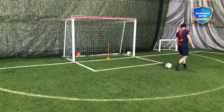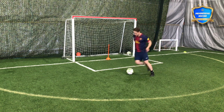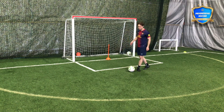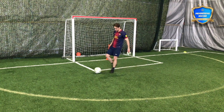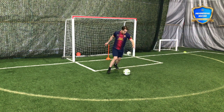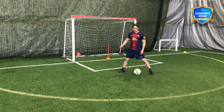Let's talk about both in this video — how to perform the skill but also where to use the skill. So first, the step over — stepping over or stepping around the ball, faking like I'm going to touch the ball that way. I'm faking this touch. I'm faking like I'm going to touch there and then dribble into that space. But it's not just pushing your foot around the ball.